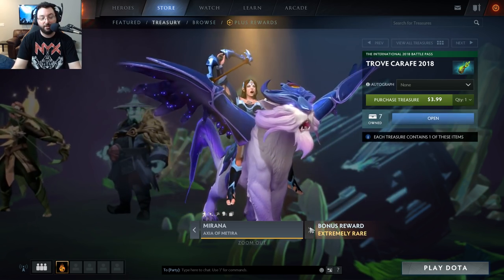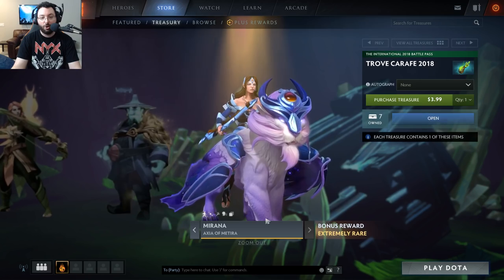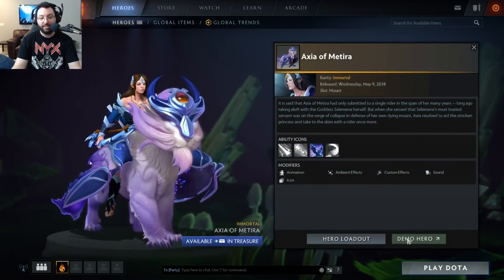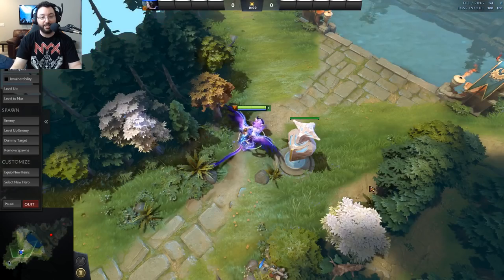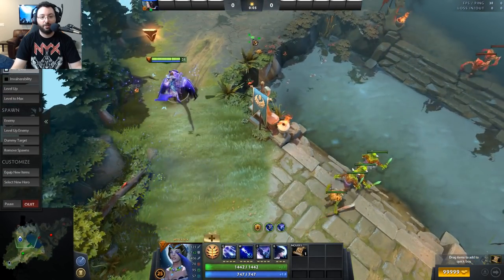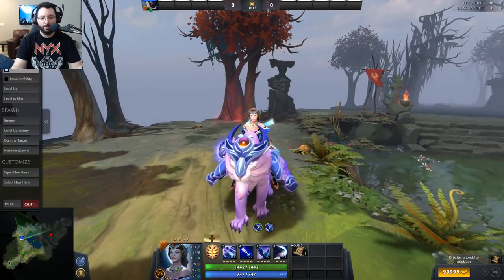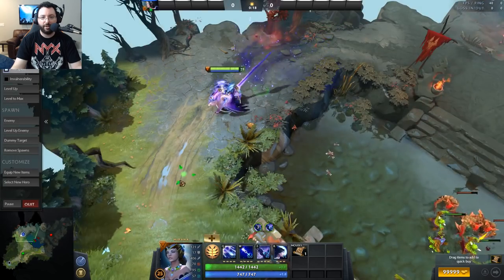The final and extremely rare item is Marana 'Axia of Metida' — it's a mount and it's a leap animation. I've already seen this but you guys are going to have to see this for yourselves. Oh my lord — this looks so good. Can I give this more than five horse heads?